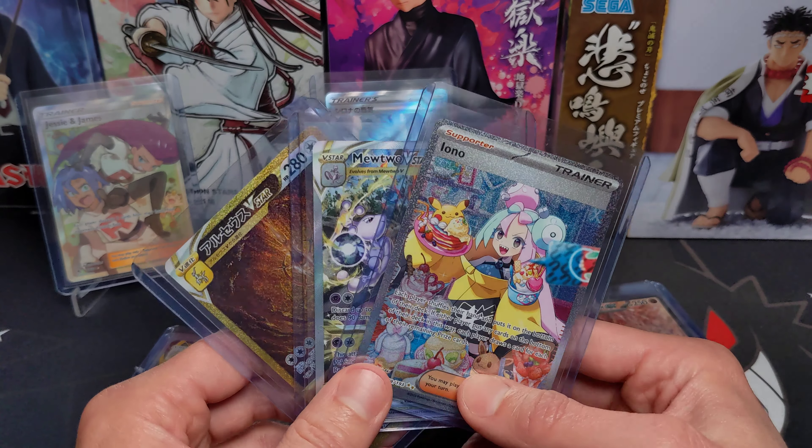So if you're really after highly sought-after chase cards like this Iono, it's definitely better to just buy the single. I buy singles all the time — I just bought this Cynthia's Ambition SAR while I was in Tokyo for about $40 US. It's a beautiful card, and V-Star Universe booster boxes are going for almost $80 to $100 right now, so very hard to get. I also bought this Jesse and James Full Art Trainer card — I paid about $10 for it, and packs it comes out of are going for something like $20 a pack right now, so a big no-brainer.